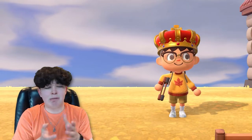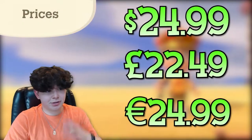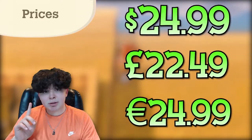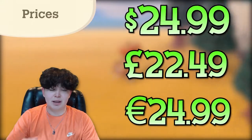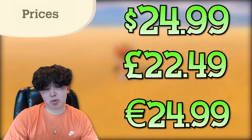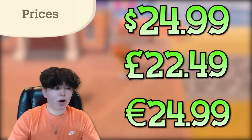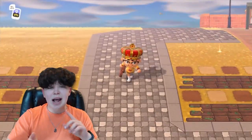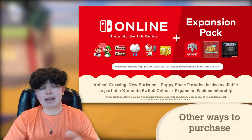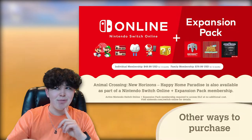The DLC is $24.99 US, £22.49, and €24.99. For what you get I think it's a good deal — the original Happy Home Designer on 3DS cost $40, so $25 is worth it. This is not a brand new game; it downloads into New Horizons and you launch it right from there. Alternatively, you can get it with a Switch Online bundle for $50 a year, which also includes Nintendo 64 games and Sega Genesis games.